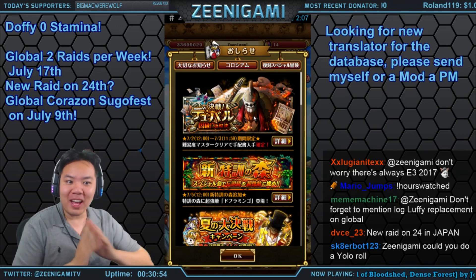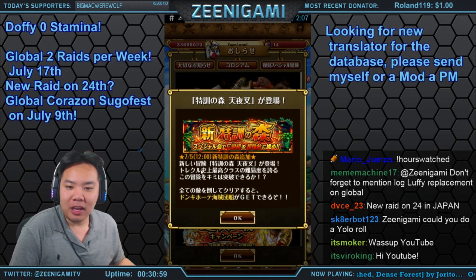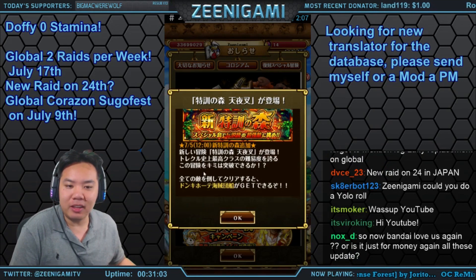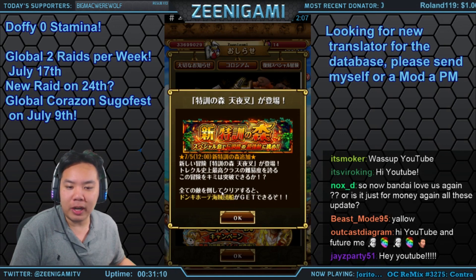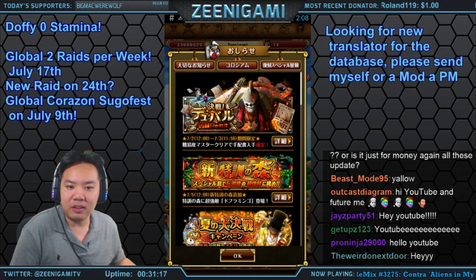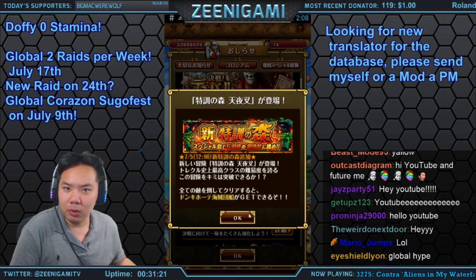On the Japanese version of One Piece Treasure Cruise, we are getting a new zero-stamina training island — the Doflamingo training island. It is going to be on the fifth and we're going to get his ship for it. It says 'The Heavenly Demon Zero Stamina Island' and you get the Doflamingo ship as a reward.